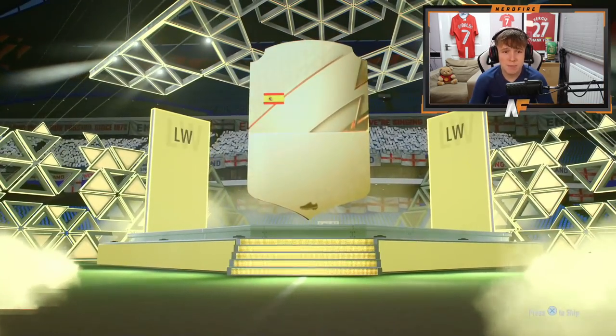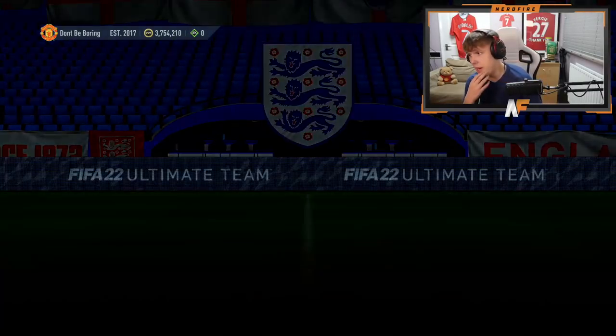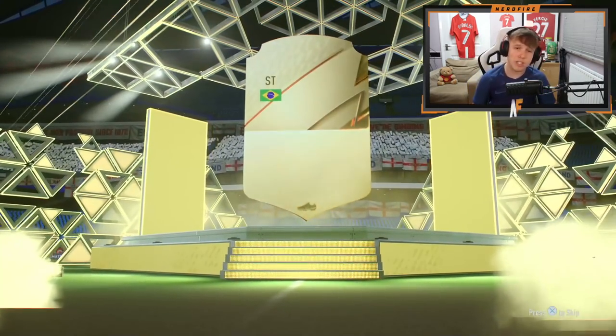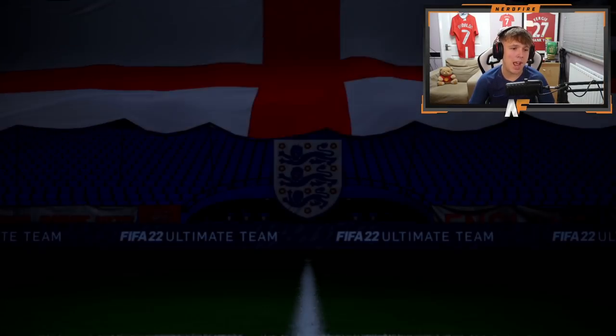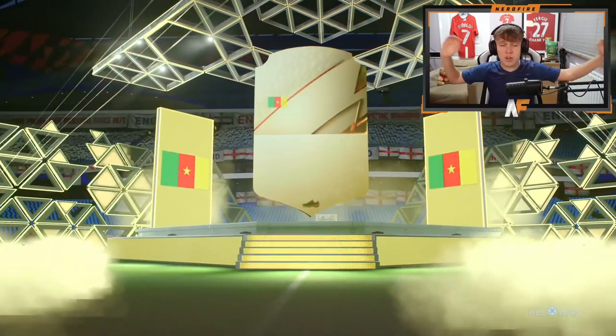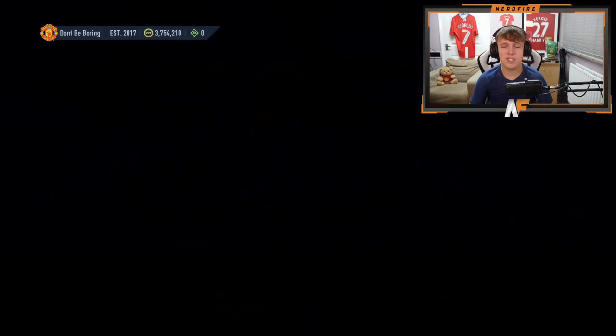Pace pack number three - no boards, we see a Spanish left wing. We're nearly through these pace ones and they've been absolutely awful - still no boards. These are the worst upgrade packs I think we're ever going to get on this game. Final pace pack - they're woeful, not worth doing at all. You compare these to the player picks and it is so bad. On to the dribbling ones - can they be any better?